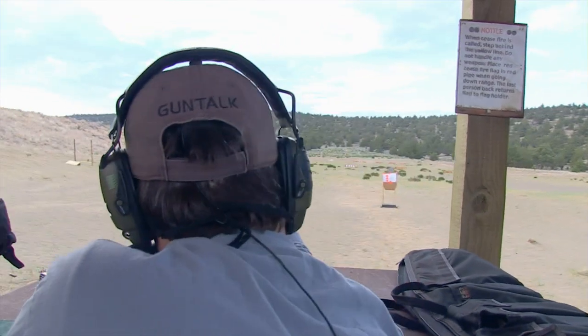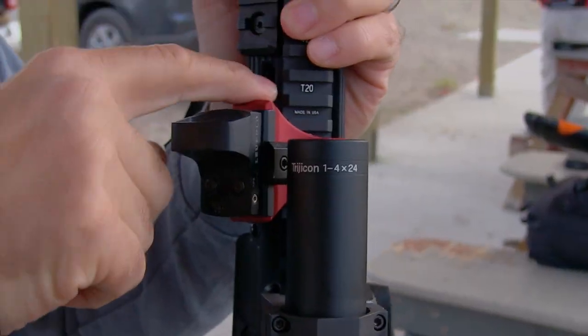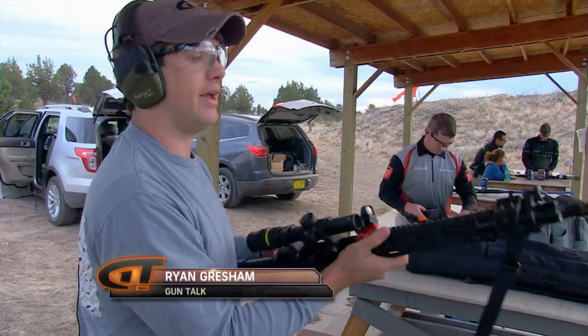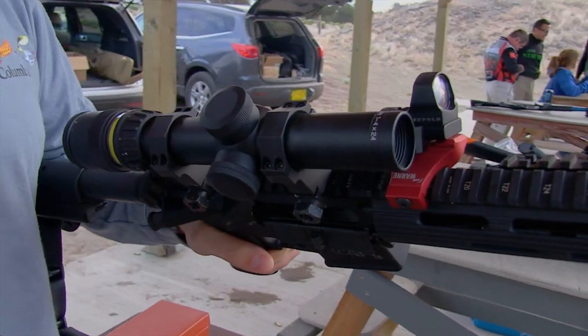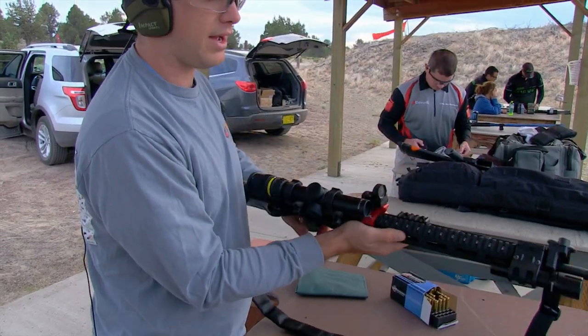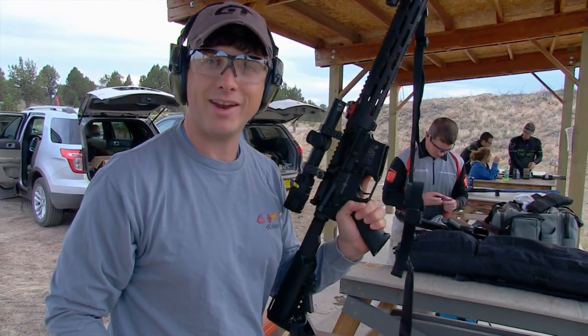With a little help from our friends we're getting there. Dave Wilcox helped with a 45-degree mount from Warren — got the Delta Point on there. Went down to the range with probably an hour of light left, sighted in the scope and the red dot. Now we're ready for some fun at night.